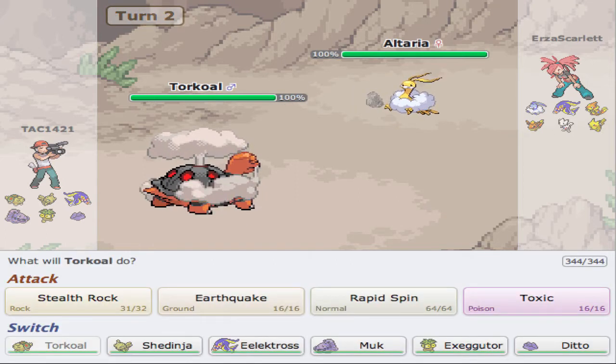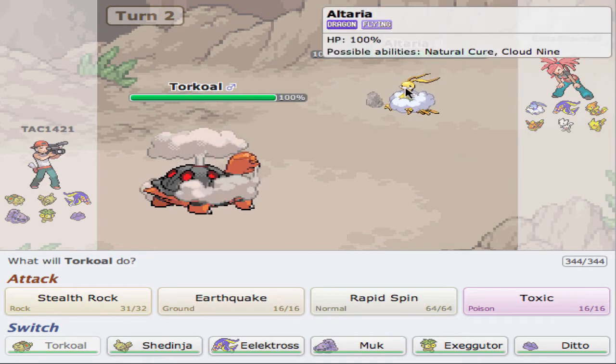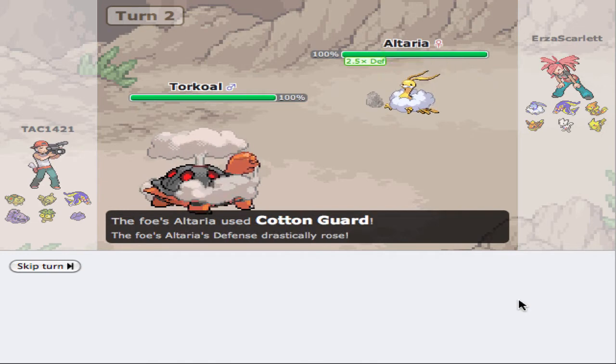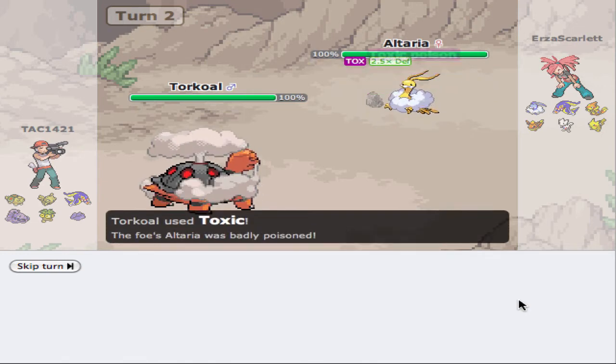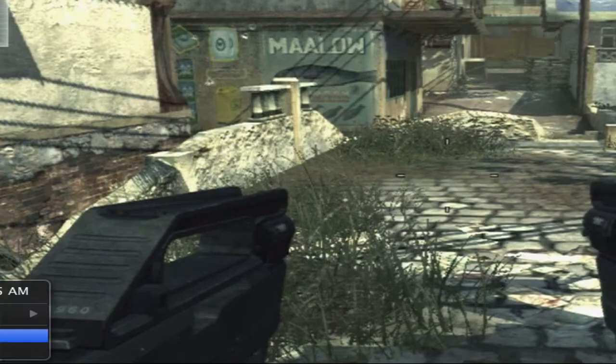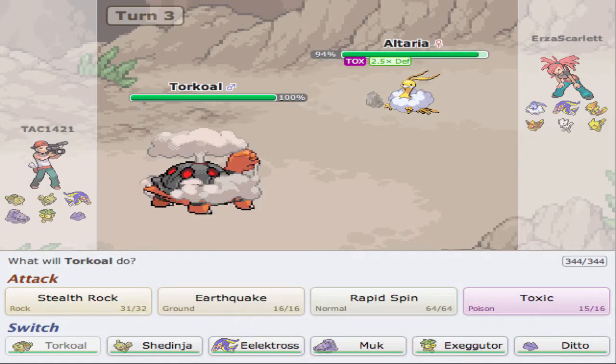Now, what can he do to us? He's probably going to Dragon Dance or something like that. I'm going to go ahead and toxic this thing. There is the Cotton Guard, but we toxic it, which is nice. Why are all these things popping up? I don't want them to pop up.